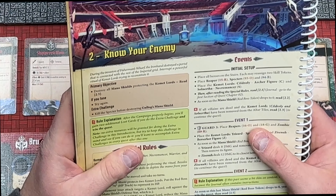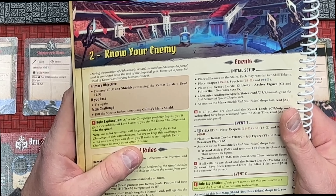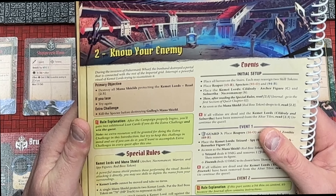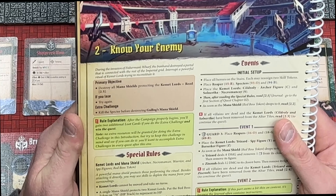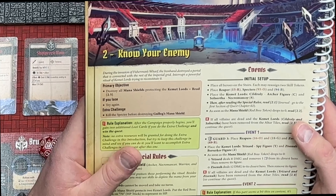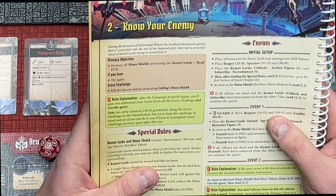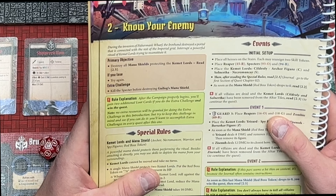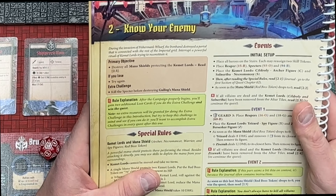During the invasion of Fisherman's Wharf, the Iron Hand destroyed a portal connected with the rest of the Imperial Grid. Interrupt a powerful ritual of Kemet Lords trying to reconstitute it. Primary objective: destroy all mana shields protecting the Kemet Lords. Read 2.5. If you lose, try again. The extra challenge: kill a Specter before destroying Gulag's mana shield. You'll gain two additional loot cards if you do the extra challenge and win the quest.